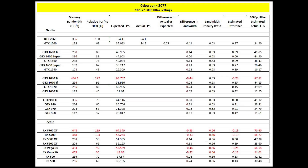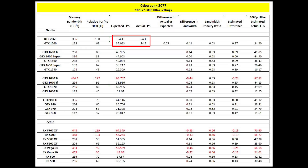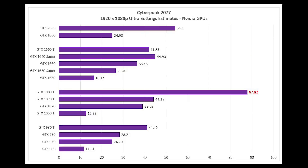For 1080p ultra settings, we go through the same analysis again using the 1080p ultra fps numbers for the 2060 and 1060. For ultra settings we should see a larger frame rate drop or more memory bandwidth required — the penalty ratio is a bit higher at 0.63. Ultra will give a 30-35% performance hit. As Digital Foundry said, this is a very GPU-intensive game.